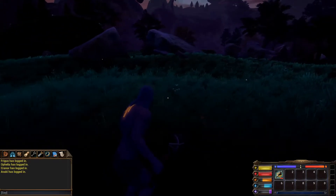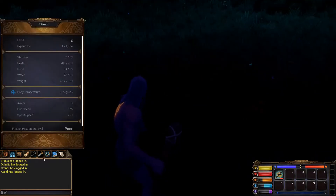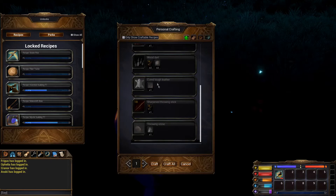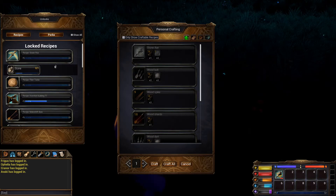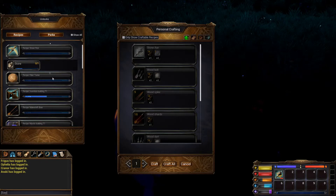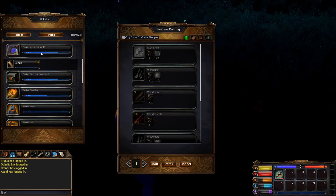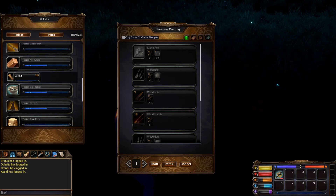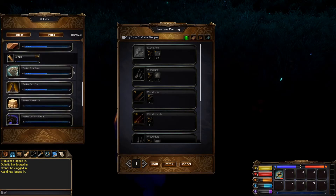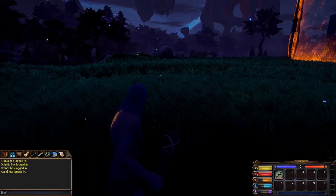At level 6 you unlock the wood boards, which allow you to make the tinkering table — though I don't have that recipe unlocked yet. You can go into your unlocks to see exactly what you need for all of it, including personal stash, mystic buildings, wood torches, wood boards — all requiring level 6. Once you have the tinkering table, it allows much more crafting to become available in the game, but that's getting into more advanced parts.